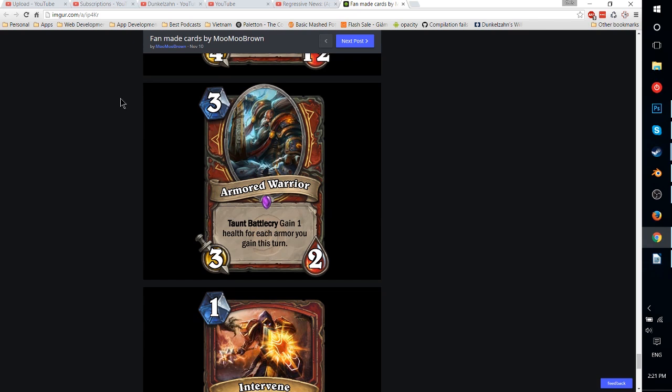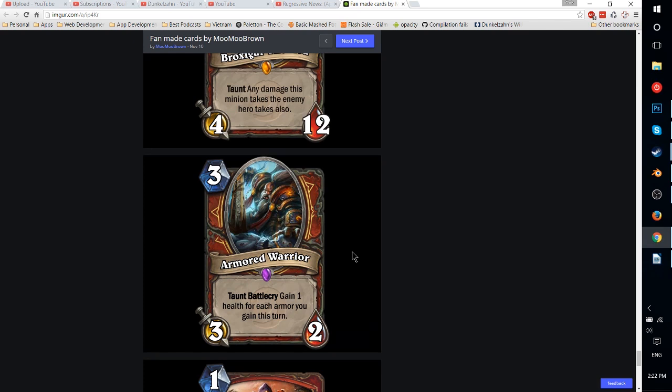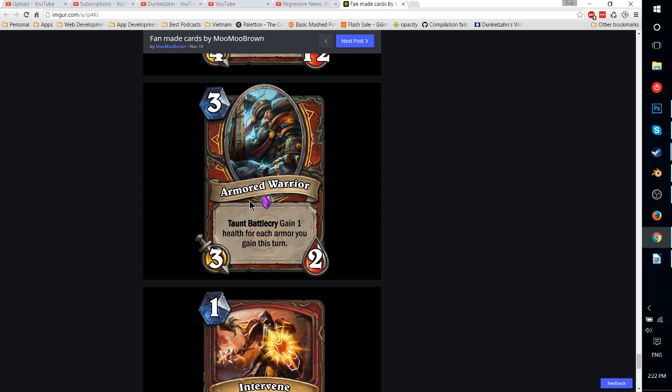Armored Warrior — 3-mana 3-2 Taunt with Battlecry: gain 1 health for each armor you gain this turn. If you play Armorsmiths or Shield Block or something like that, it has the potential to be really, really big. Generally you'd hold on to it until you can make it big. In a Control Warrior deck, you'd get a lot of armor and then have a 3-mana taunt that becomes a 3-8, 3-6, or at least a 3-5. This just makes Warrior even tougher to kill, and it's already very hard to get through a Control Warrior. They really don't need another big taunt in addition to Broxigar the Red. This card is probably too strong overall — if the Warrior gets this out with a Shield Block, it's basically another 7 health everyone has to trade into.